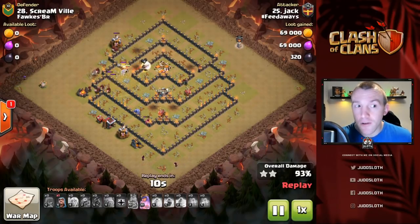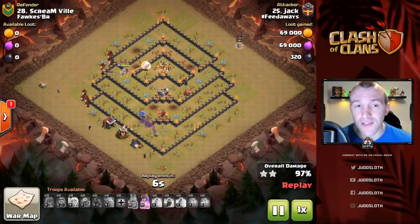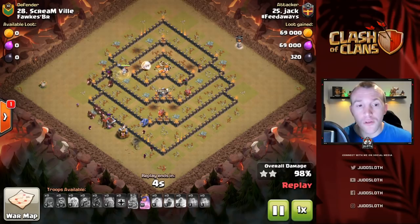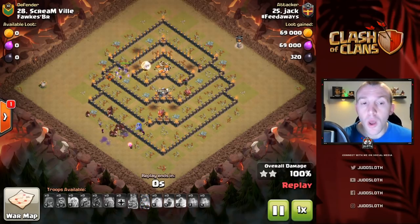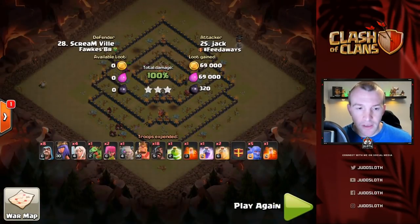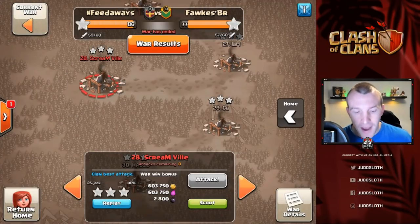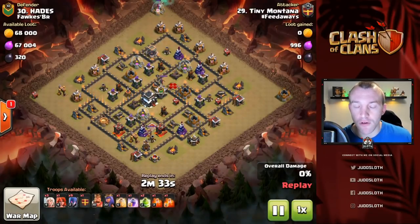Make sure you are keeping an eye on any builder huts — get the cleanup troops in right behind the hog riders. The Lalo, the hog riders, and the witches are the three attacks you need to know. I titled this video the only Town Hall 9 attack you need to know, but I wanted to feature these two because they are very powerful. If you learn all three of them, there's definitely not a Town Hall 9 base you can't take.